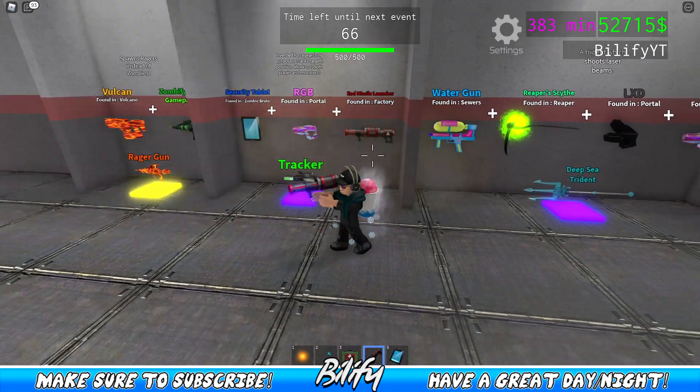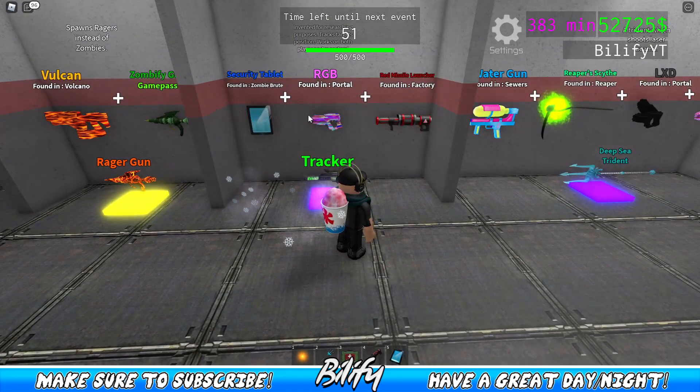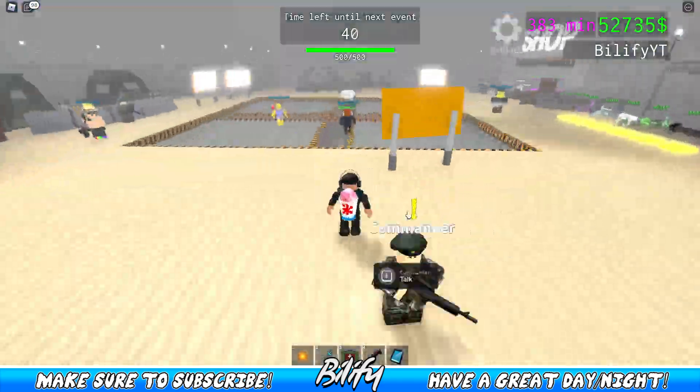So we have the red missile launcher here. We have the security tablet, which has a lot of different views — it's pretty handy if you want to see if a boss is spawned or not. Now we just need the RGB, and that is found in one of the portals. So we're going to head over to the portal room.